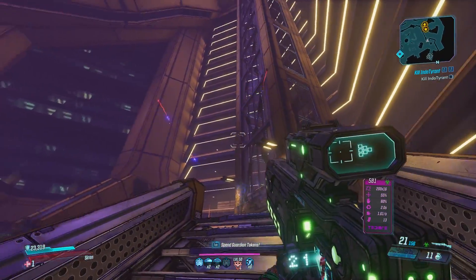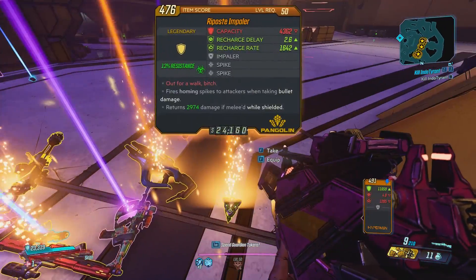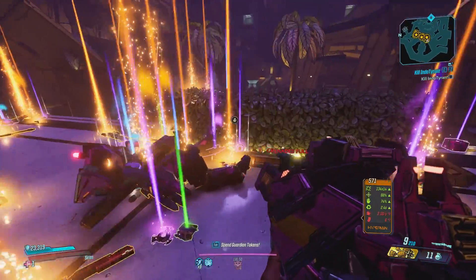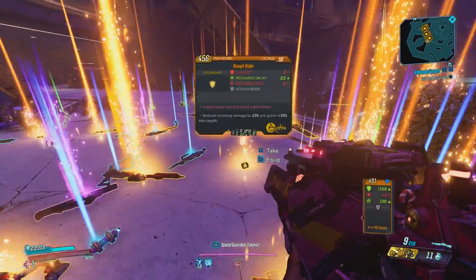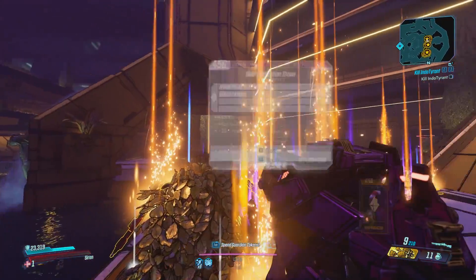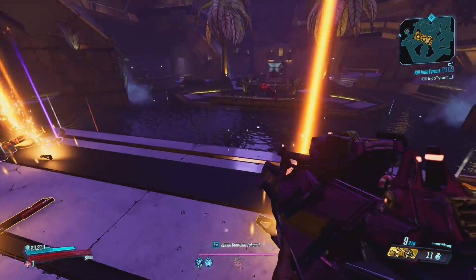As you can see by the gameplay, I had a ton of legendaries lying around. Keep in mind that he always drops the auto-aim sniper, which is one of the new legendaries in the game, so don't be surprised if you see like a million of those. With this method, you can get any of the new legendary gear as well as old legendaries.